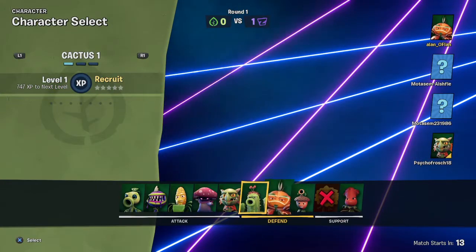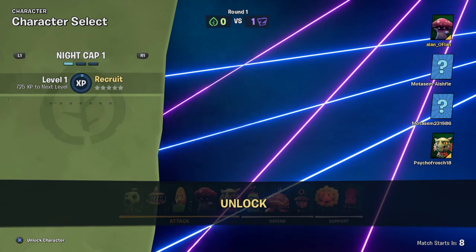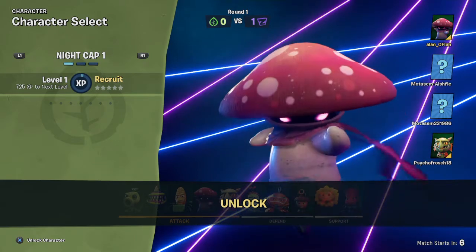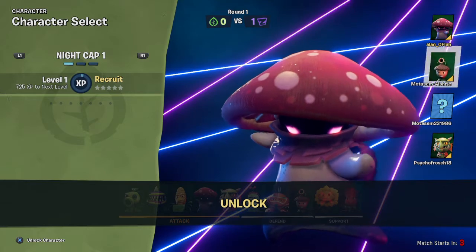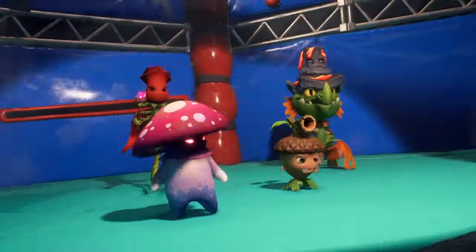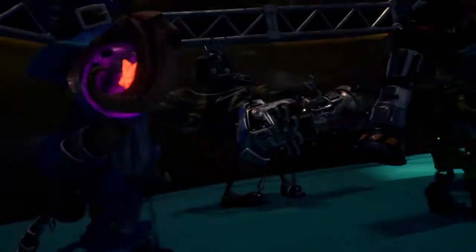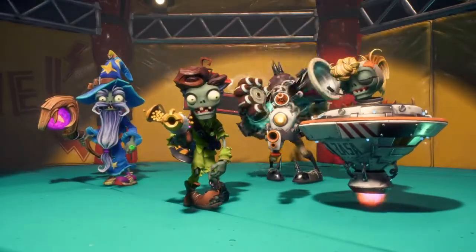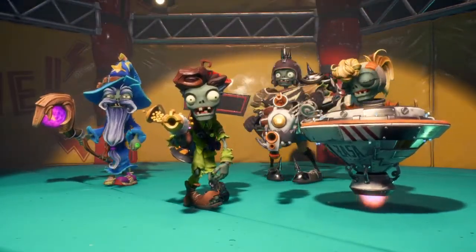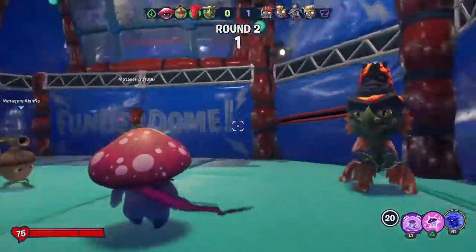We lost the round. I'm going to pick a ninja — a mushroom ninja. He has purple eyes and white skin, and his legs are kind of blue. I'm going to kill this team. I'm a ninja. He has the wizard — how dare he. I will, for sure, kill him.